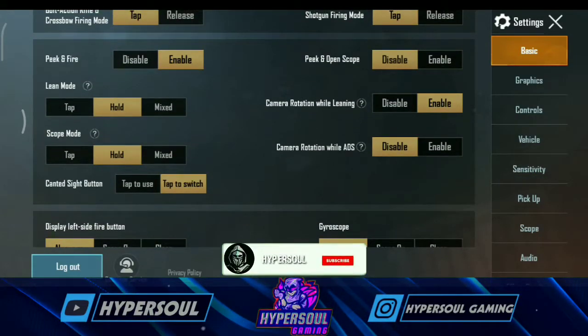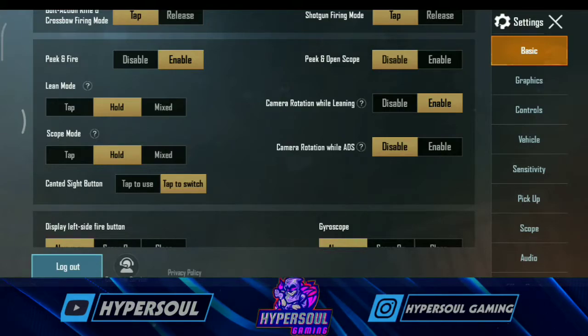The first setting is the lean rotation while leaning. You will turn the peak and rotate in the settings. You can disable it — it is disabled.